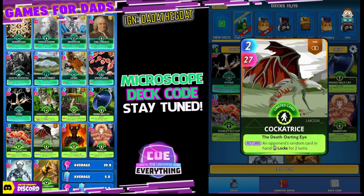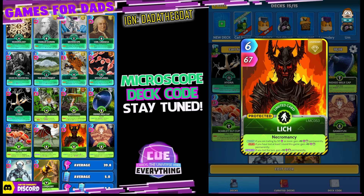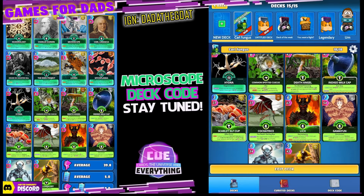Next one is Cockatrice — a mythical creature. On the return, an opponent's random card in hand locks for 2 turns. I've also gone with Lich. 6 for 67. On the draw, if you're trailing by 50 or more, gain plus 10 power permanently. If you've lost at least one round this game, gain plus 10 power permanently. And on the return, if you lost the turn, gain another plus 10 permanently — so possibly 30 power permanently available each time you play Lich.